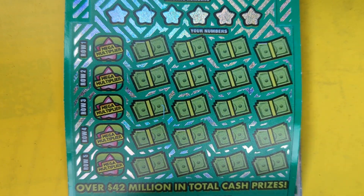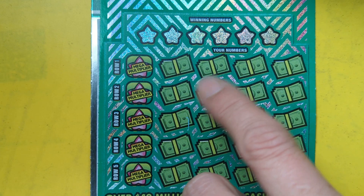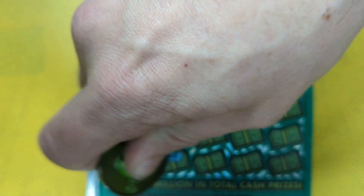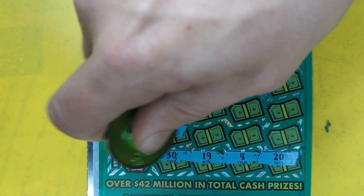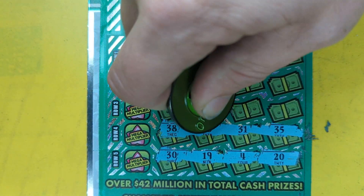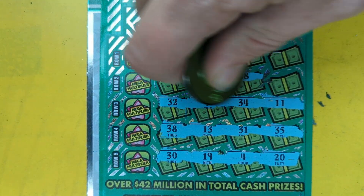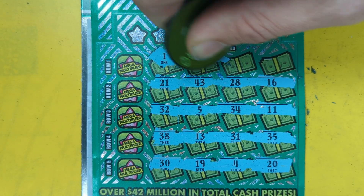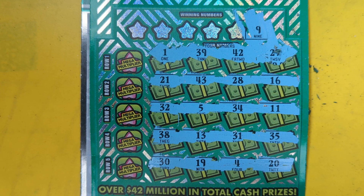Let's do the Million Dollar Mega Multiplier first. Easy game — all we need to do is match one of these numbers down here, win the prize, win a chance to multiply. Let's go! No symbols, but we can hunt for some duplicate numbers. There's a four on the ticket board. Let's check our numbers — don't see duplicates. Let's match up and get on the board. We got a nine, nineteen, thirty-nine — no niner.